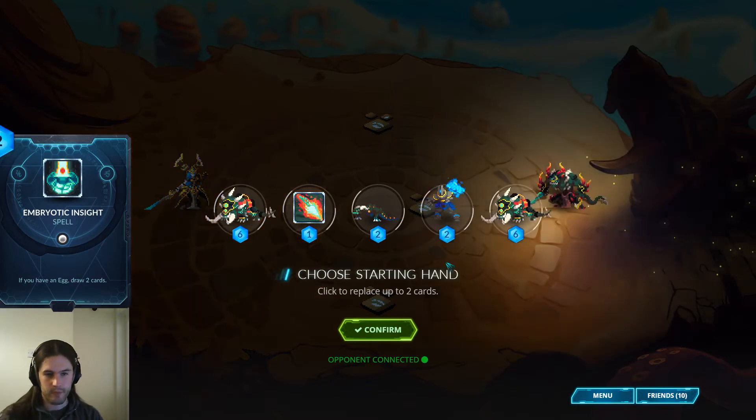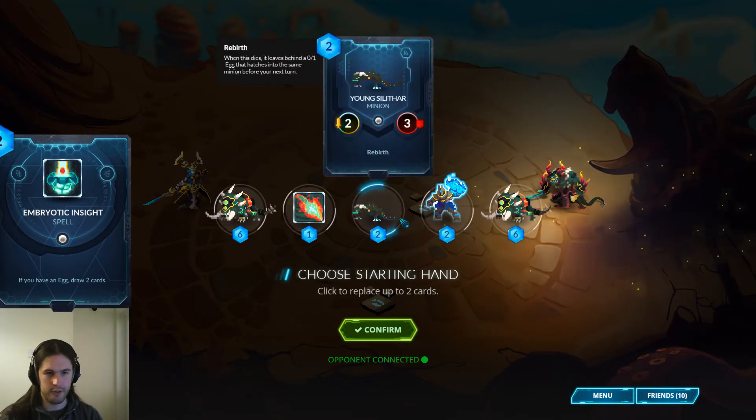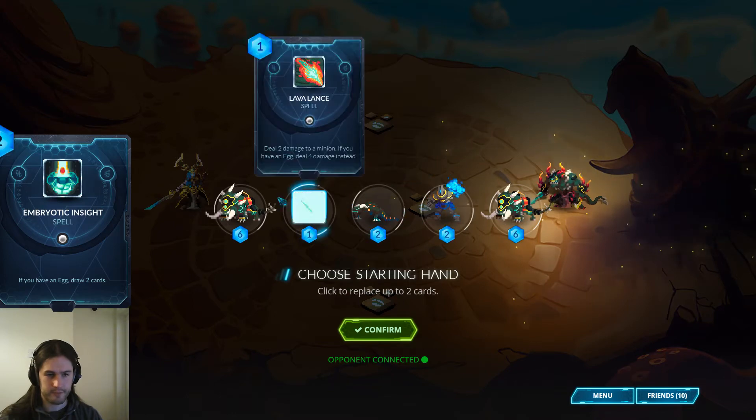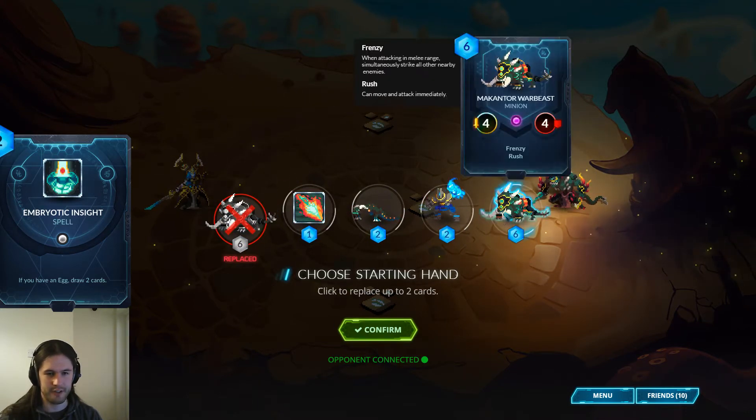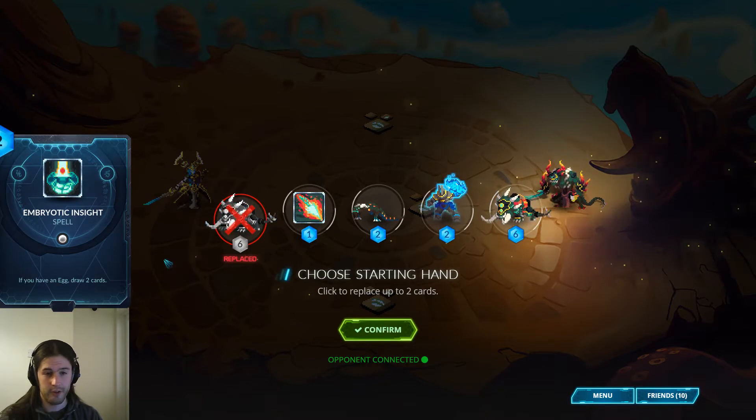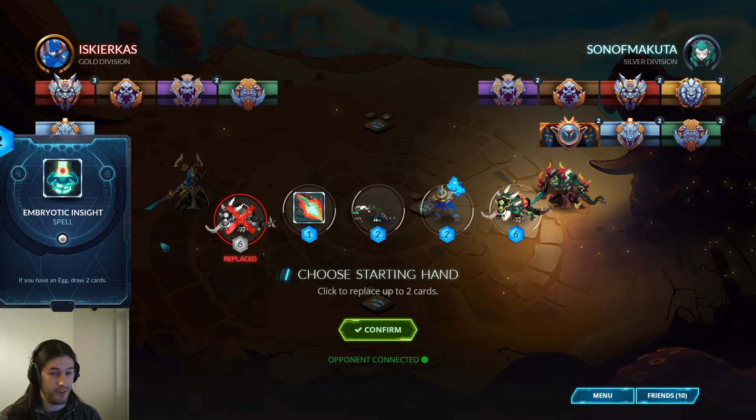Park 2 Sarge. This is a good opening. Turn 1 double 2 drop. We can probably replace at least one of these, possibly both. Trying to find card draw.